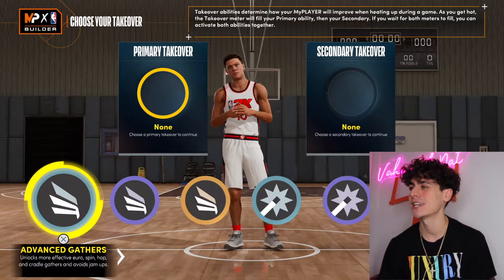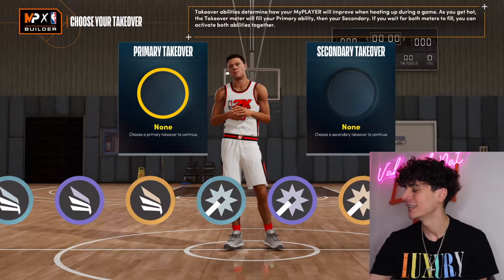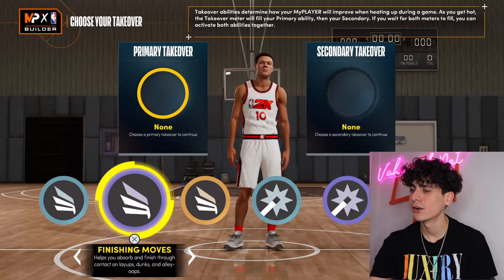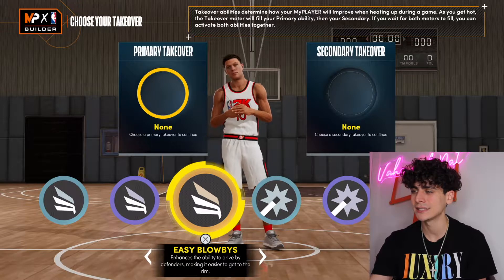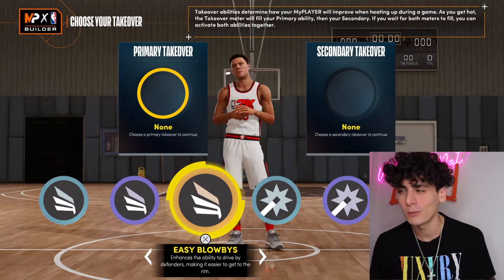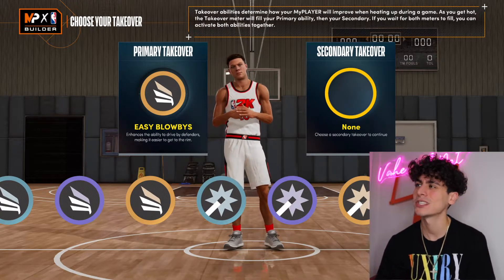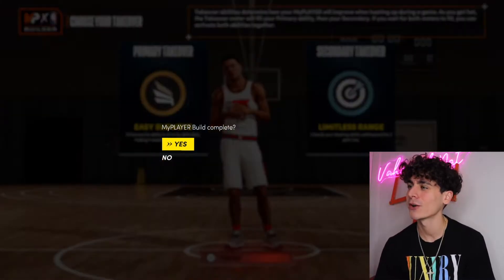Primary takeover, secondary takeover — this is where it counts because I'm trying to get on takeover a lot. I see limitless range is an option. Do I want to be a shooter when I'm on takeover, or a slasher? I think I want to be a slasher. Looking at the options — advance gathers, easy blow-bys, which helps you drive by defenders making it easier to get to the rim. I'm gonna go with easy blow-bys because all I need is that blow-buy and then the dunk is already there. For the secondary, you can never go wrong with limitless range — I want to score, not just create possessions for others.